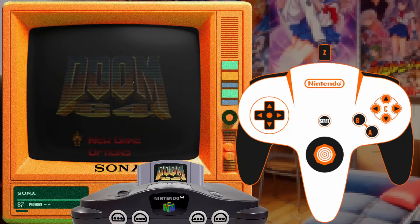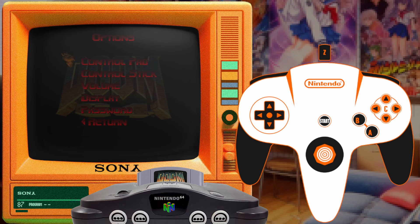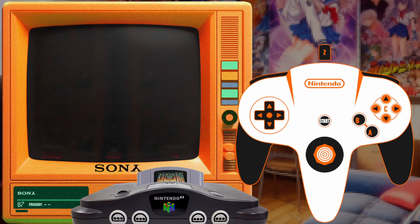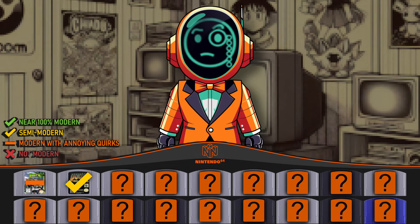Next game: Doom 64, also 1997. You can remap all controls here. Go to options, in the control pad menu use the stick to select "left," set it to the left C button, set "right" to the right C button, then scroll down to find "strafe left" and "strafe right" and map those to the left and right D-pad respectively. Map the "use" function to the L button. You'll notice you cannot look up or down — Doom 64 is very classic Doom, and looking up and down wasn't a thing. The only weirdness is you can also move forward and backward with the stick with no way to turn it off. Since not being able to look up or down is part of the game's design, this gets a semi-modern rating.